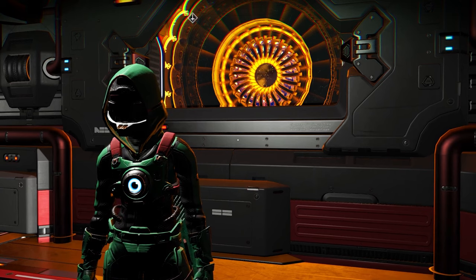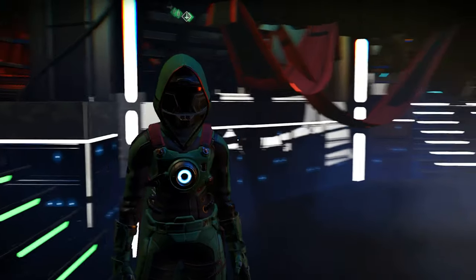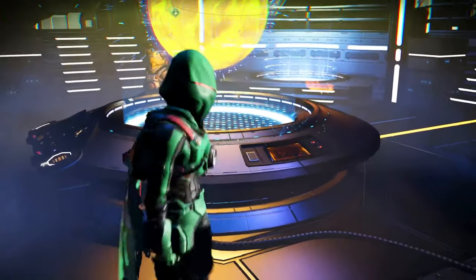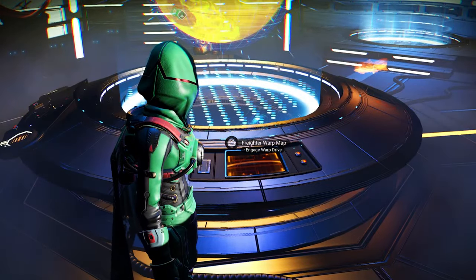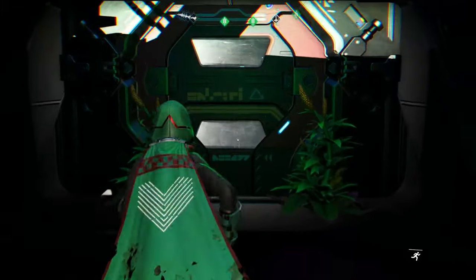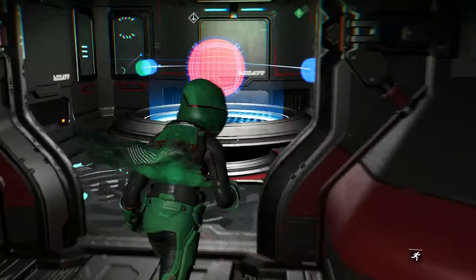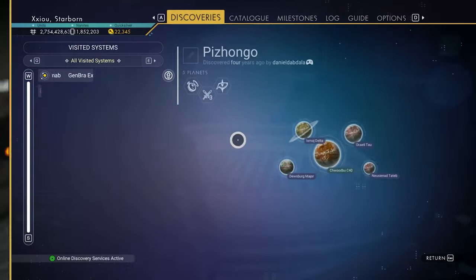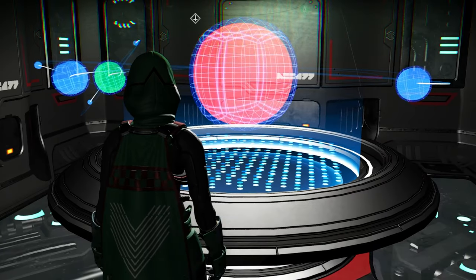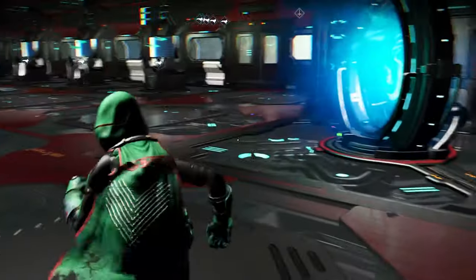Here we are on the bridge. I wanted everything close to the bridge — everything you're going to need often — because we can warp in our freighters now, and it's a lot more useful than it ever was. Right outside here we have the scanner, so when we warp in the freighter we can immediately scan and check out all the planets if we're looking for a specific kind of planet. I put that right near the bridge to make it quicker.